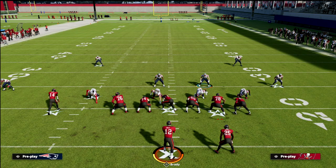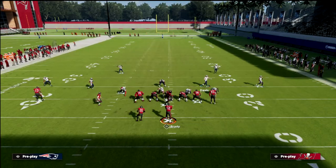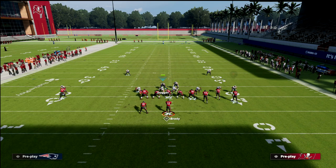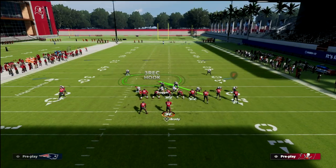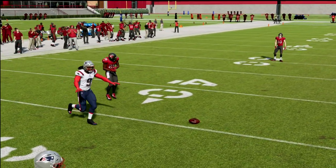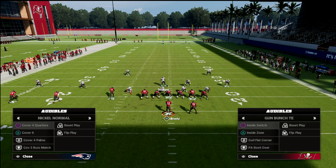Another very popular play is out of gun bunch — I'll show you that quick. For the play Verticals, we would simply flip our play, pinch our defense, and set it up exactly as before. Against gun bunch specifically, what I like to do a little differently is we can drop the backside guy into a three-rec, or just drop him into a vertical hook zone, and drop the other side into that three-rec. Now we've got really good coverage there, and if they're running verticals, this vert hook makes that throw really difficult because it comes from the defensive end and can get into the throwing lanes very well.